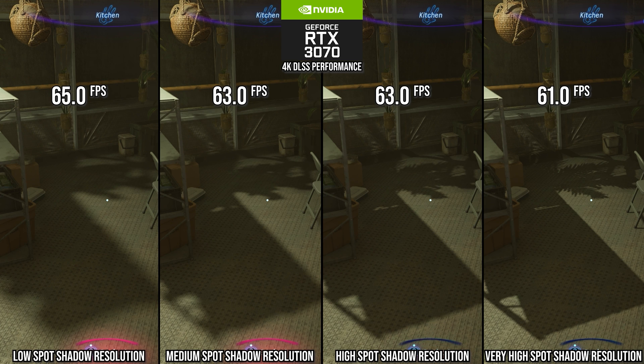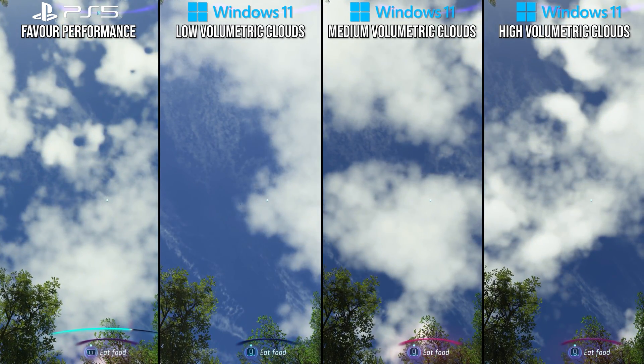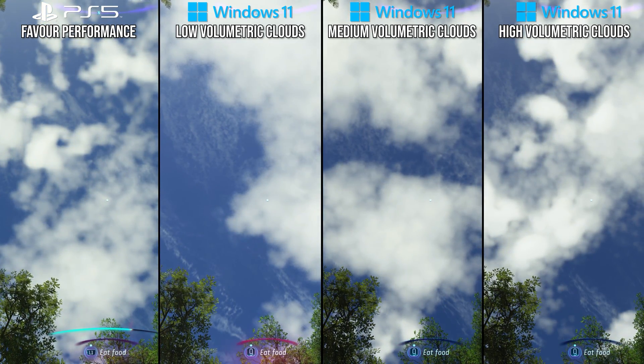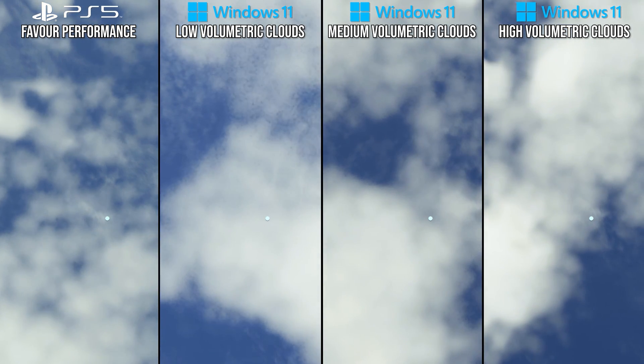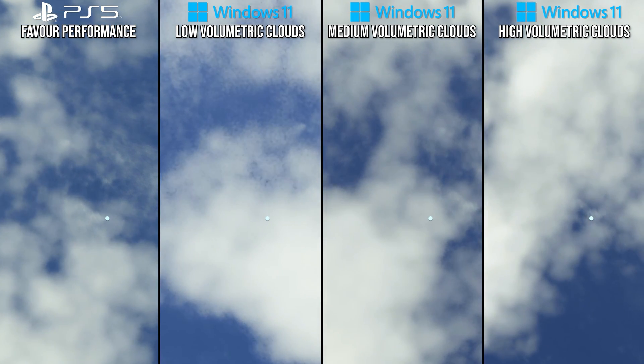One setting that is hard to pin down exactly versus the PlayStation 5 is the cloud quality setting. Due to that dynamic resolution on PlayStation 5, it's a bit hard to actually line up with the PC version, but given the amount of noise and edge flickering, it looks to be around the medium setting on PC based upon all those factors, and I recommend it for my optimized settings as well.